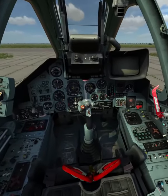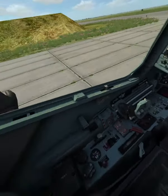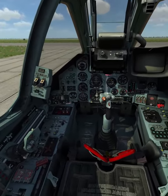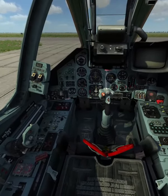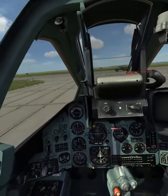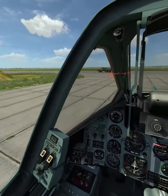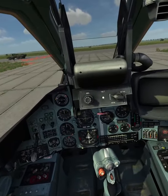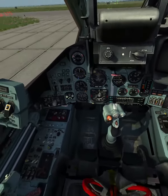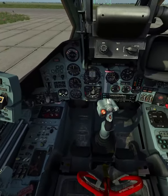The first thing I'll ask you to do is turn on the electrical power by pressing right shift and L. With the electrical power now engaged, you can see that the heads-up display, or HUD, comes to life, as well as many instruments and cockpit lights.